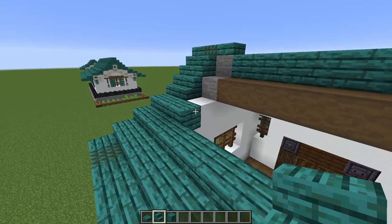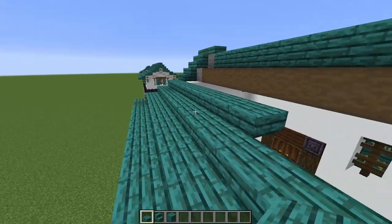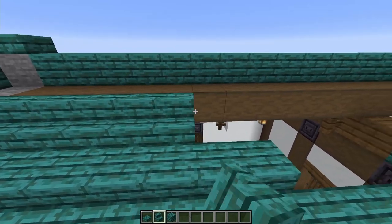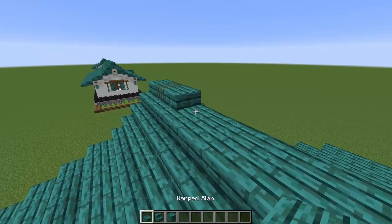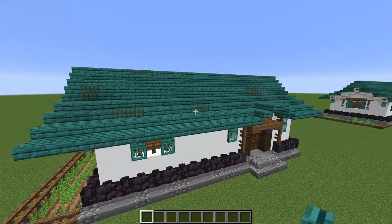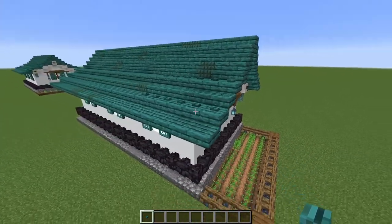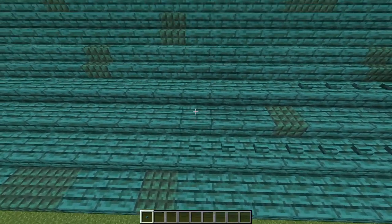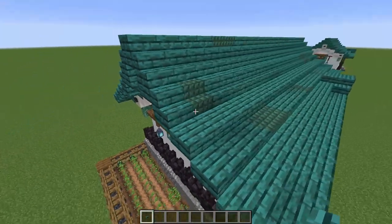From here on it's exactly the same on both sides, so I'll show you this one and you can copy it to the other. Start with slabs against the top half of those planks — you can see the roof coming up on a nice angle. Then do a line of stairs, followed by another line of stairs, and finish with a line of slabs up the top, giving a nice curve to the roof. Run them all the way along. If you don't want mobs spawning on the roof at night, you can put in two lines of warped buttons at these heights and run them all the way along. Do the exact same thing on this side.